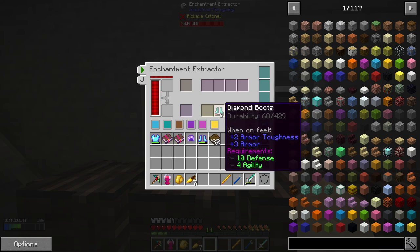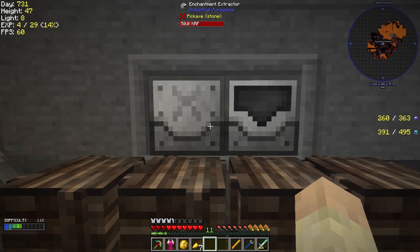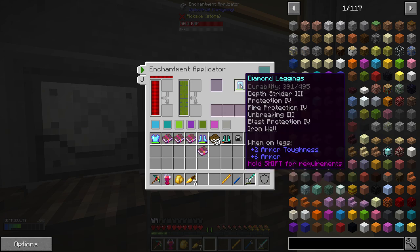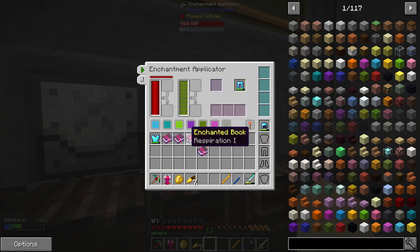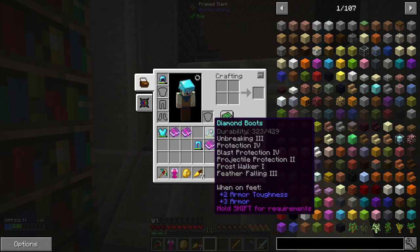I'll show you how funny this is - we put that in there, we got Fire Protection actually. Never mind, because it takes the first one. We go there, get the Respiration, and then we can put Respiration on our legs because we've already got some cool stuff. We've got Death Stride - I don't actually know if it makes a difference, maybe someone knows. It will put Respiration on our legs because why the hell not.